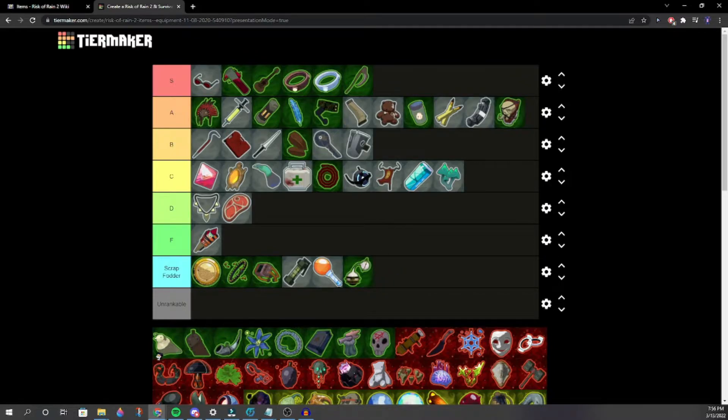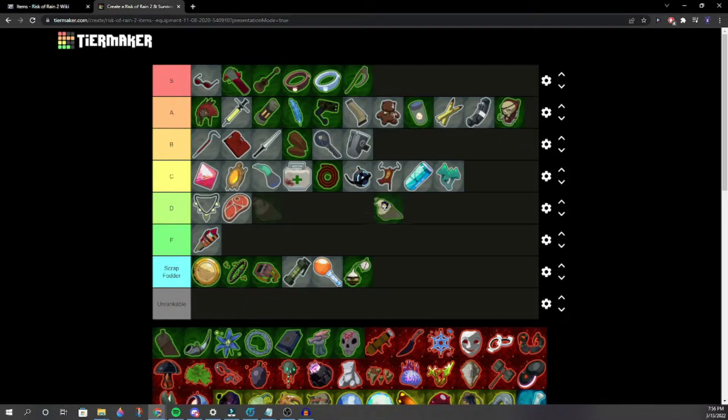Wax Quail — debated between mid B and mid-to-high A. We compromise at high B. One player prefers Crowbar, Gasoline, or Tri-Tip over Wax Quail.